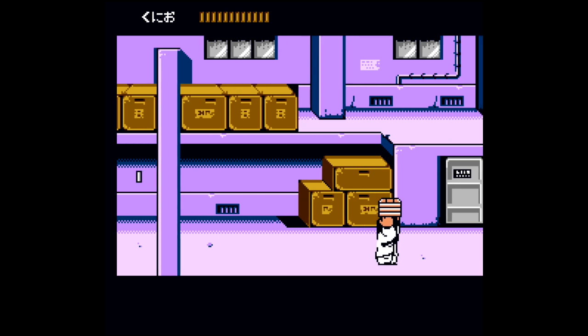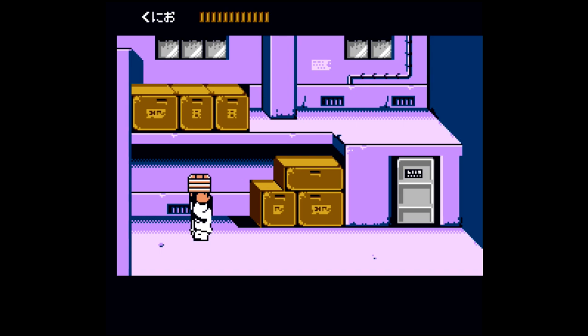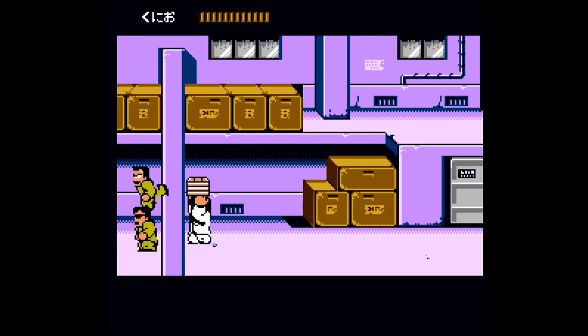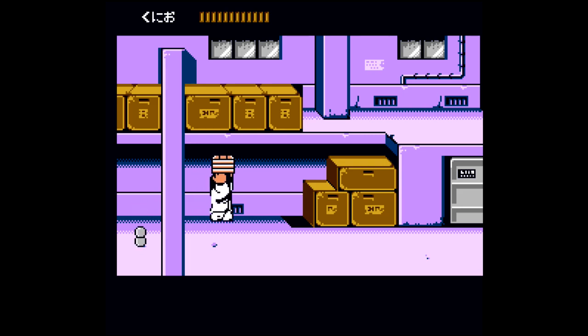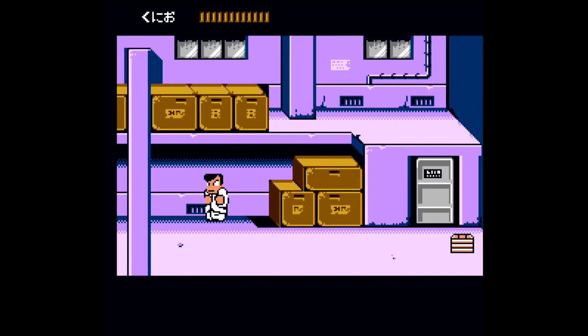Now to get more enemies to appear, make sure you scroll the screen over to the right and then head back to the left and more should pop up. You are going to need to defeat at least four in order to continue. Once you have beat at least four, it's time to leave the crate over here — make sure you throw it away. Try your best not to hurt yourself, so don't throw it against the wall and have it bounce back and hit you.